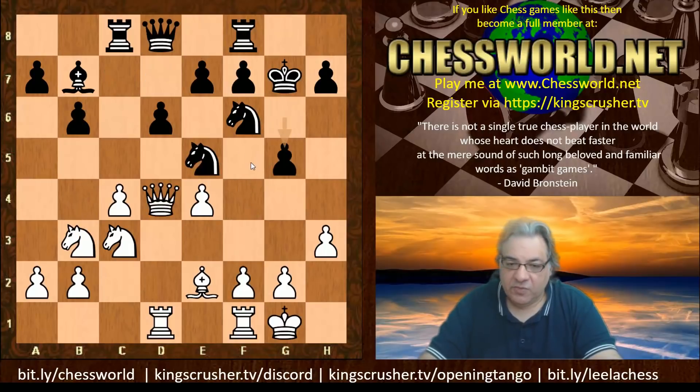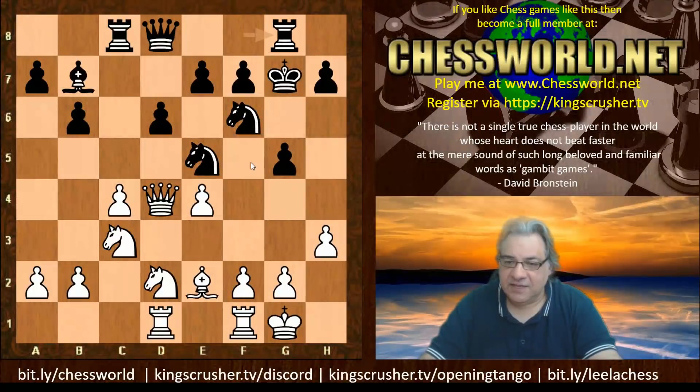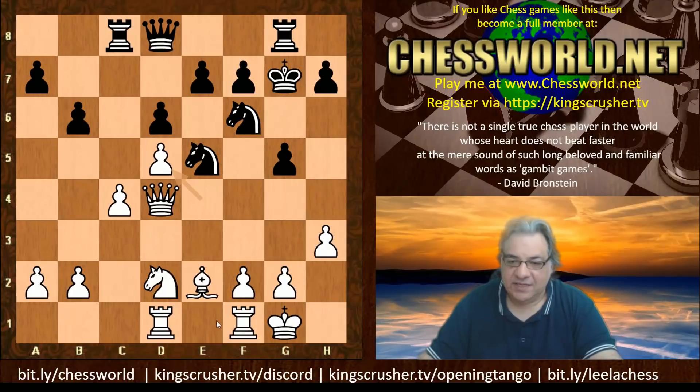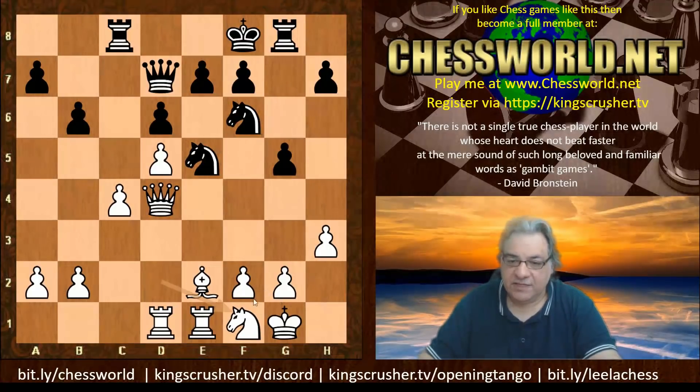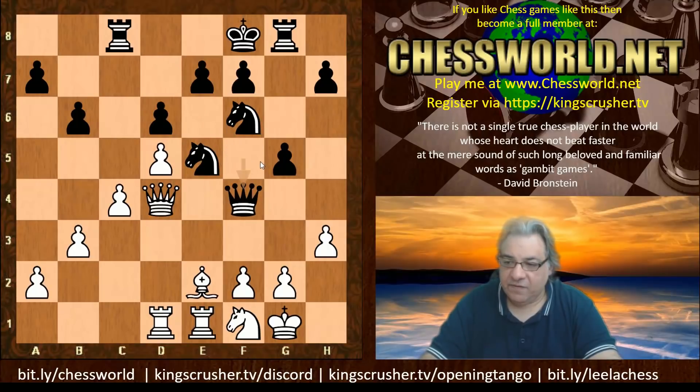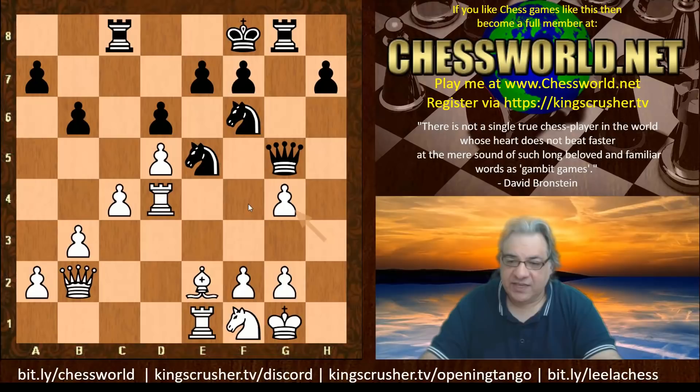So g5 is a little bit of a provocation — it's weakening the light squares. We have Knight d2 now, Rook g8. Leela is playing aggressively with the black pieces; it looks as though there are intentions of opening a road to the king. We have Knight d5, Bishop takes, e takes, so with this white is getting the e-file potentially. Queen d7, Rook e1, King f8, Knight f1 — this knight is heading to pressurize the weakened light squares. Queen f5, b3, Queen f4, and the Queen retracts — it doesn't really want to take on f4.